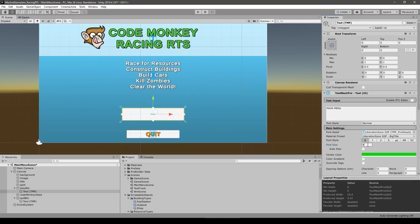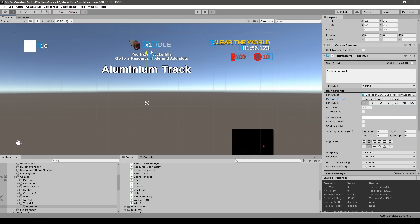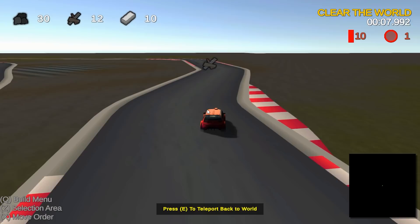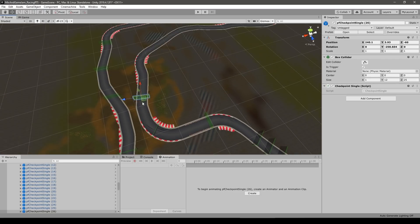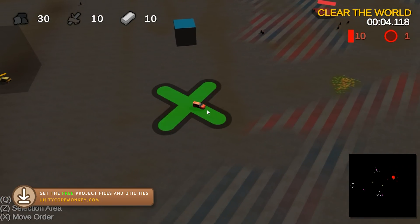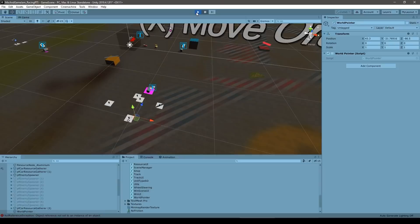Then I made the main menu — very basic, just the game name, the goals of the game, and some buttons. Then for the final mechanic I wanted to add: gathering resources from the track. This way the player has something to do rather than just waiting around for the trucks. I simply added resources to the checkpoints, so as the player goes through a checkpoint it gathers one resource, then I added all the checkpoints to the track by duplicating and placing them all over. Next I added a simple visual for how many units are currently selected, and then a visual for when the player gives a move order. And with that, the game was pretty much done.